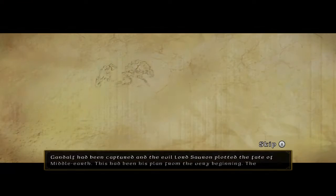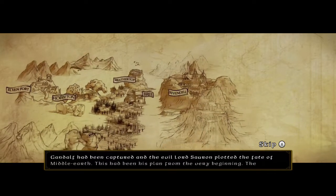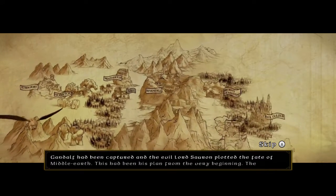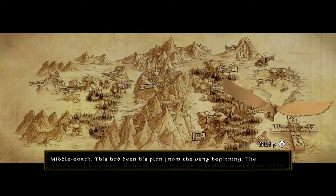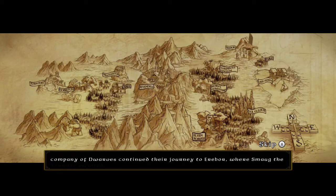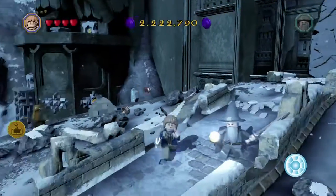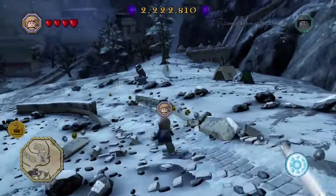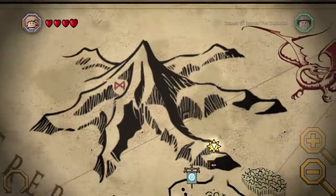Gandalf had been captured and the evil lord Sauron blotted the fate of Middle Earth — this had been his plan from the very beginning. The company of dwarves continued their journey to Erebor where Smaug the Terrible awaited. That's right, and here we are back right where we'll begin on the next level — On the Doorstep and then Inside Information.